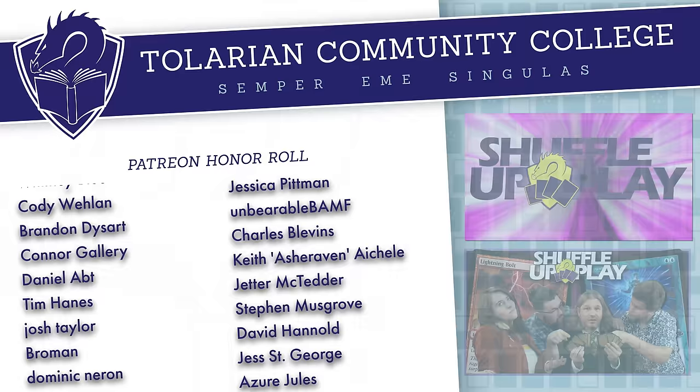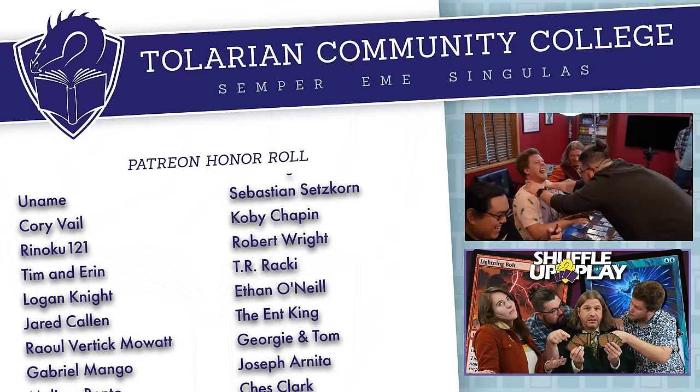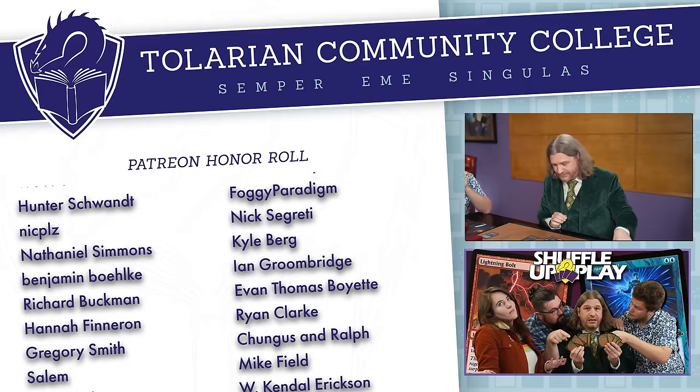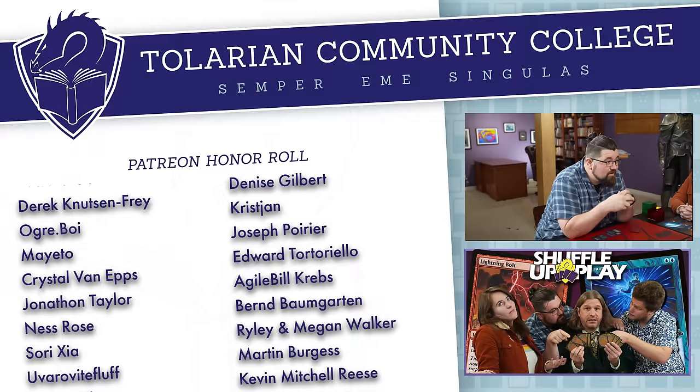Next time on Shuffle Up and Play: it's a peasant cube draft — anything with just commons and uncommons, no rares or mythic rares. Featuring Corey Baumeister, Brad Nelson, and Emma Partlow. Young Pyromancer gets out of hand, and the table debates whether to win on the spot or give a brother pass.